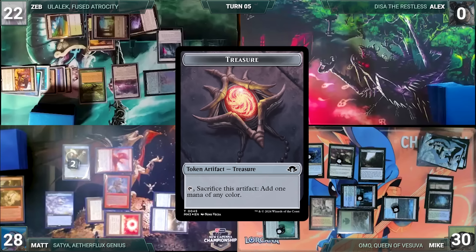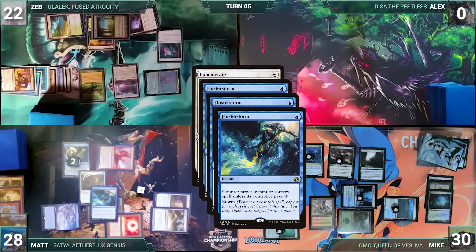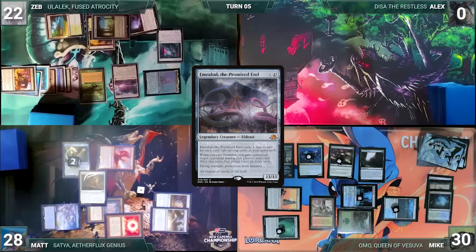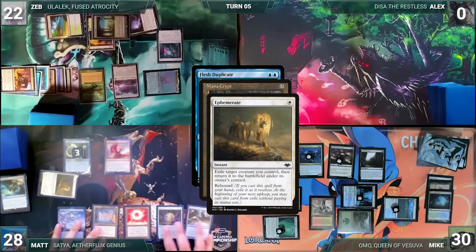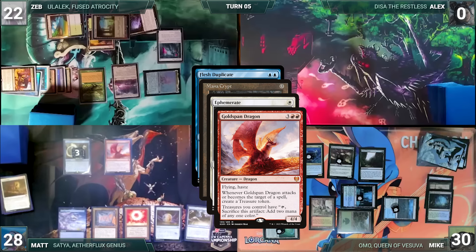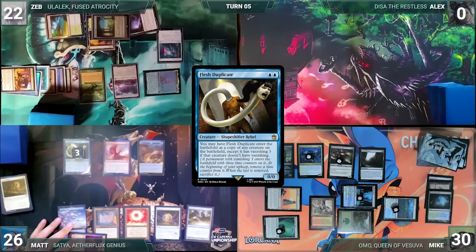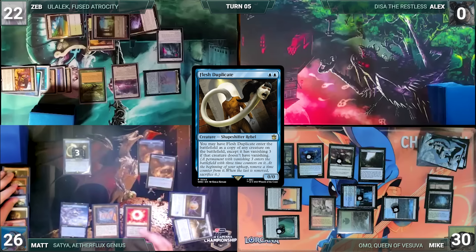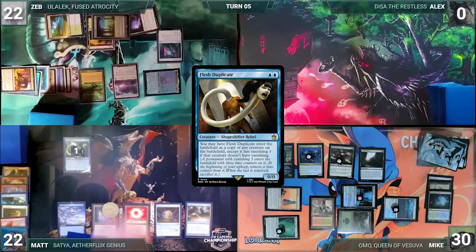Mike draws, Sheoldred triggers and Mike loses two. He plays a Forest from his graveyard through Ramunap, recasts Omo, and puts an everything counter onto his Breeding Pool and Thrasios. Matt, knowing Zeb will control his turn, cracks his Treasures through Goldspan Dragon to cast Galvanic Discharge targeting Goldspan — it triggers and creates a Treasure, giving Matt three energy. He casts Ephemerate targeting Flesh Duplicate, then flusterstorms everything, countering it all. Ephemerate resolves, exiling Flesh Duplicate — it flickers and enters as a copy of Emrakul.